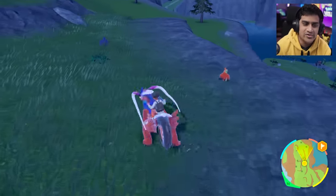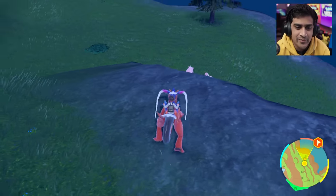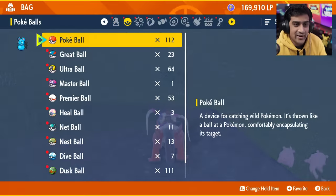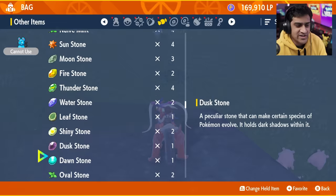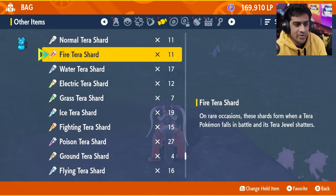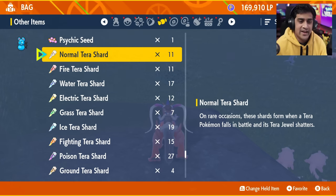We can do this in a very safe and controlled way. First, I'm going to join somebody for a raid, but before that let me show you my bag. I'll open it up and go to my terra rewards — items I get from a terra raid den. Take note: I currently have 11 normal terra shards. We're going to do a normal five-star terra raid.